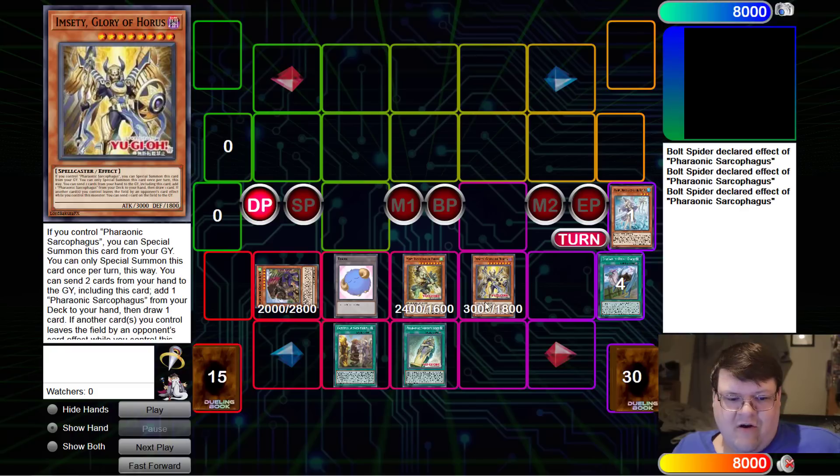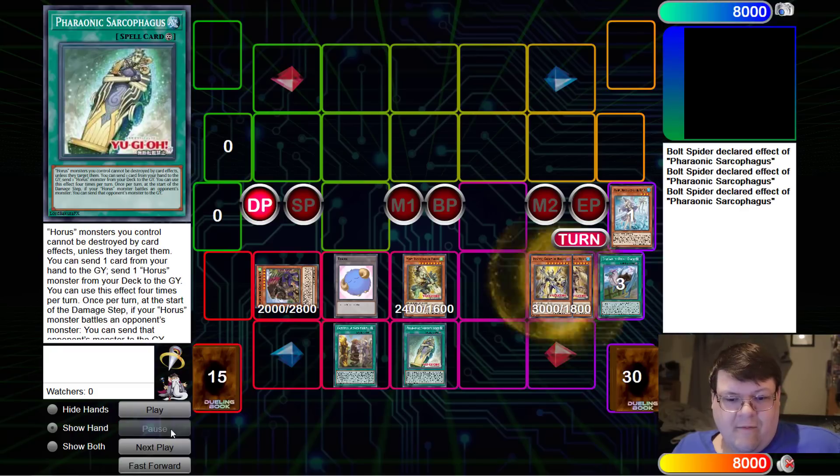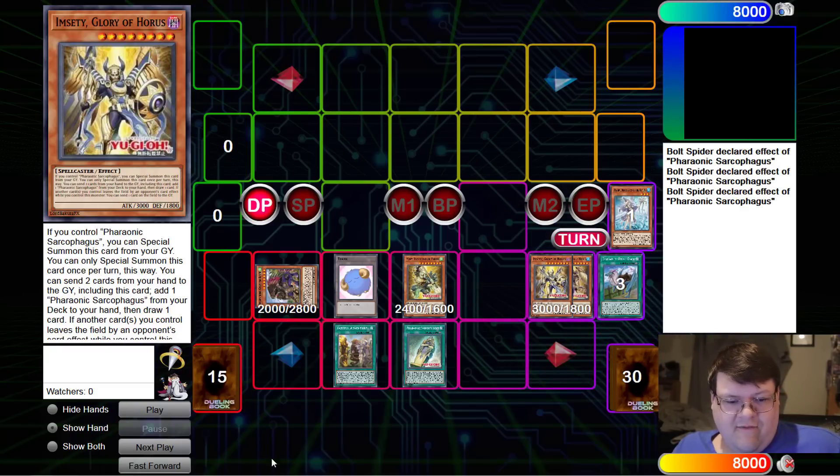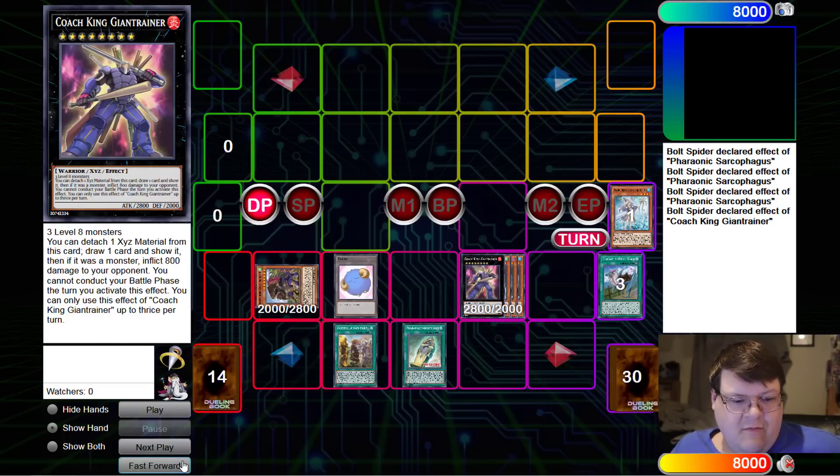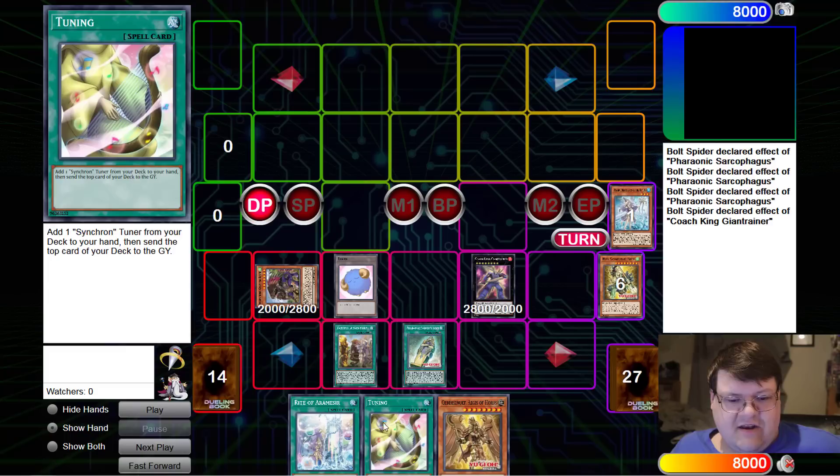If this card survives to the next turn, we're good to go. We'll revive all three of them and stack them up. Now we get to make the Coach King Giant Trainer. I bet you forgot that this card is going to say, 'Oh hey, you want to draw three cards?' We'll go ahead and Detach, Detach, Detach.